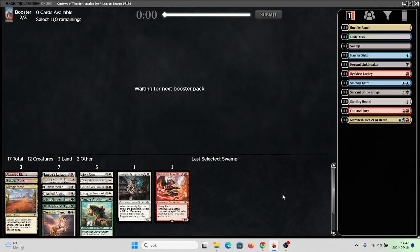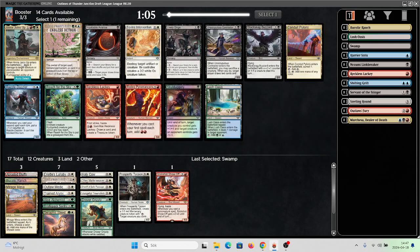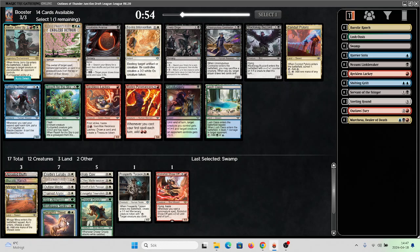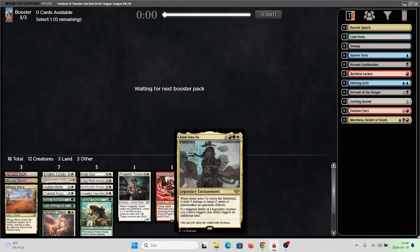It's rare. What does the last pack have to give us? I also have Anioins Up which is technically on color — it makes legendary creatures trigger once more. This is not a legend and I don't have any legends, but it is a four-mana removal spell. If I'm not taking that, what else am I taking? I don't like Bovine Intervention. Reckless Lackey is decent. Read from the Sky is not great. I guess I'll take Anioins Up — I may not even play it but I don't think there's much better.